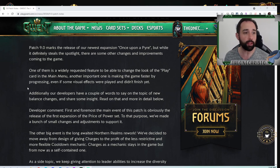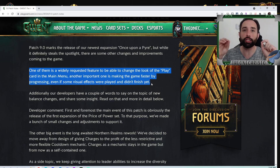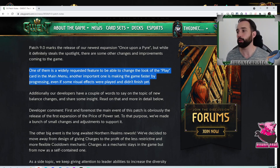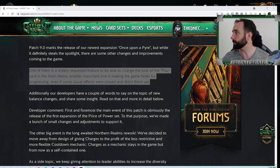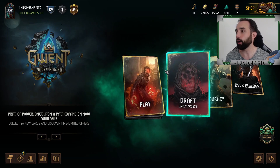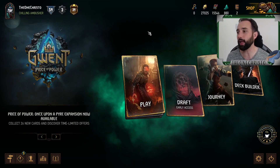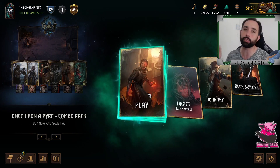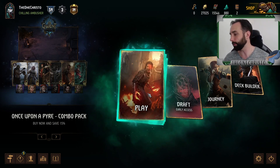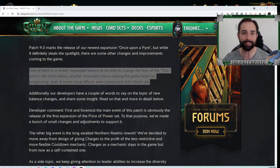First things first — something widely requested: being able to change the play card on your screen. I've got Rience set as my play card right now. It's super nifty because if you highlight over it you get the premium version. It's really cool that you get to pick your favorite card and throw it up there and rotate through them. There's so much great art in Gwent, and getting to enjoy it more often is fantastic.